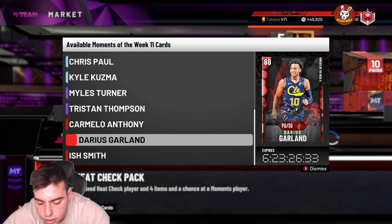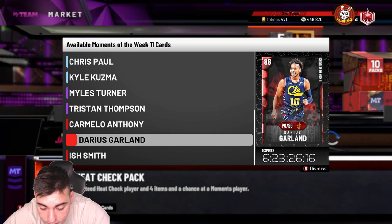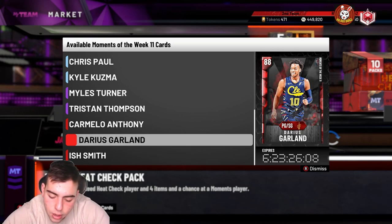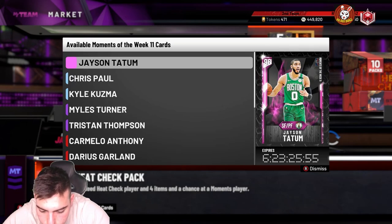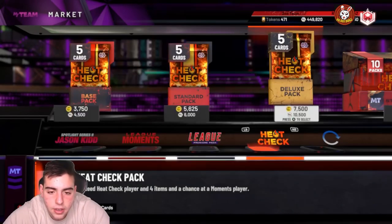Darius Garland is an 88 overall: 88 three-point shot, 87 mid-range, 88 free throw, 95 speed, 95 speed with ball — stupid fast — but perimeter defense is 69 and steal is 50. Just a budget/speed card. Ish Smith — I kind of want to complete this set: 79 three-point, 94 mid-range, 25 dunk, 89 layup, 85 handles, 94 speed, 94 speed with ball, 85 vertical, 84 lateral quickness, 82 perimeter defense, 80 steal. Gold Quick Draw is his main badge — decent budget card.